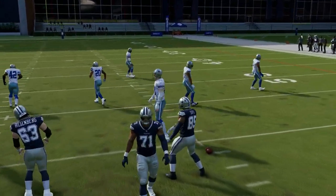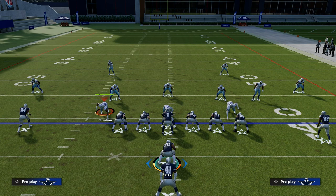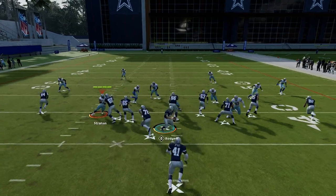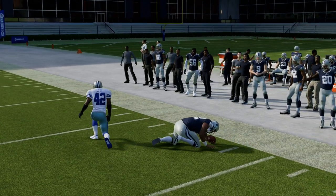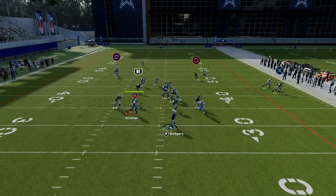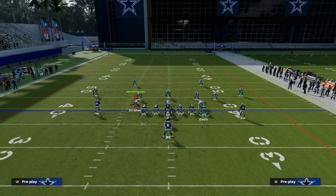We're going to put our I-close set to the short side of the field. One thing we can do is utilize an angle route from the fullback, kind of like a slant route — we angle route the fullback and out the tight end. What you'll see is this angle route will run almost as if it was a slant route, so you've essentially created the post-slant concept. The other thing we have is a post route that came stock with this play that consistently beats man-to-man.